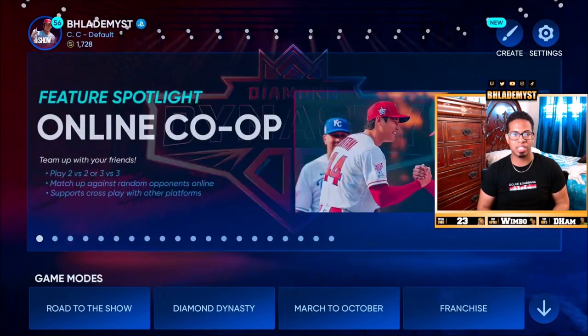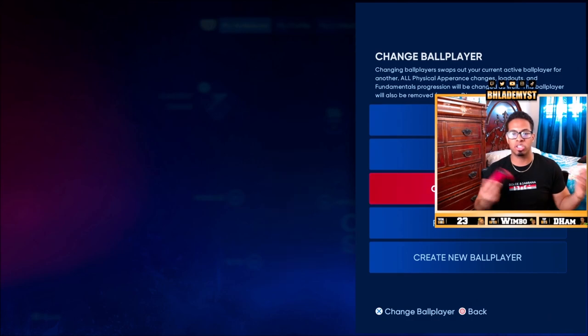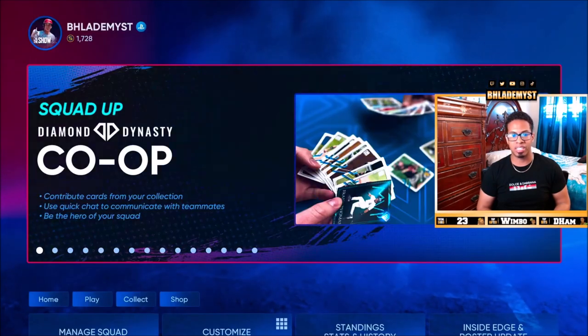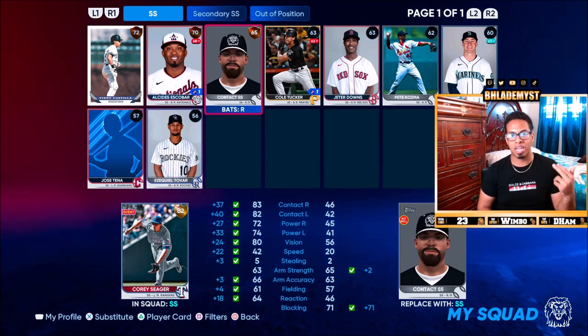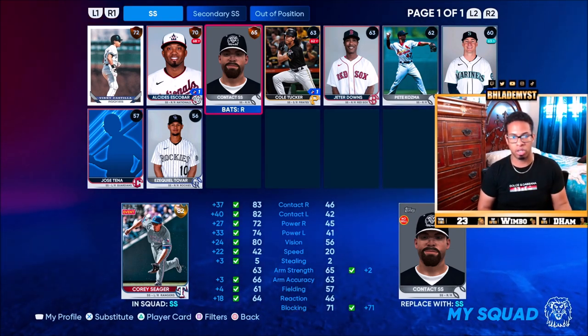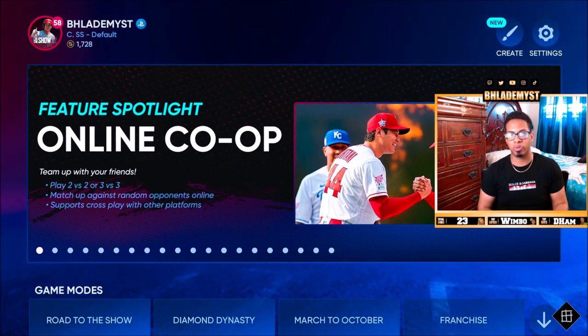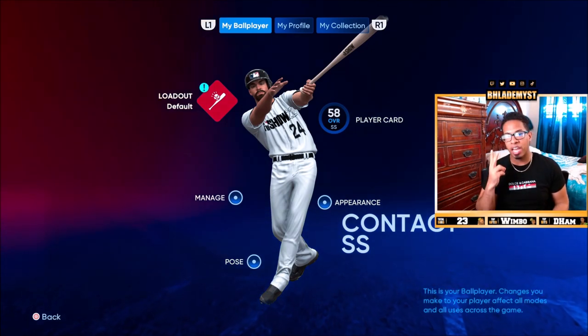You back out of Diamond Dynasty. You go to the ballplayer section in the top left corner. You go to manage, you go to create or change, and then you select the shortstop or whatever other ballplayer you want to use. You go into Diamond Dynasty, and then you repeat the same process going into the shortstop section and selecting and equipping your Diamond Dynasty ballplayer as well as the loadout you want to use. Let's go ahead and talk about the two best positions to create for Diamond Dynasty.